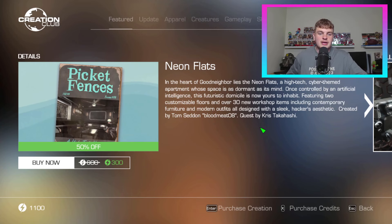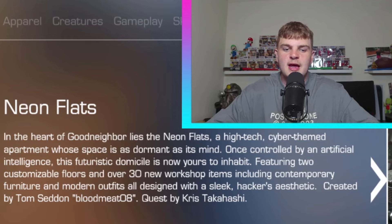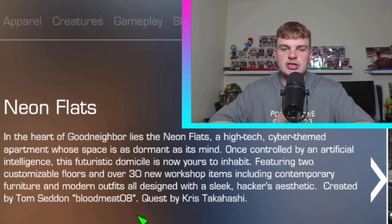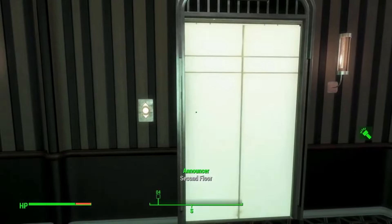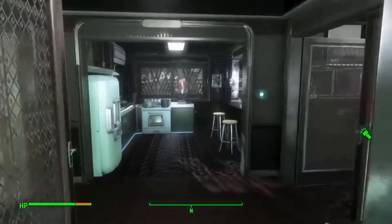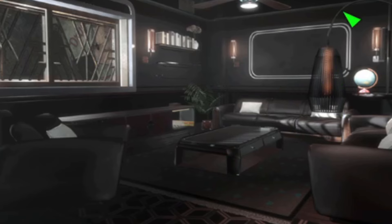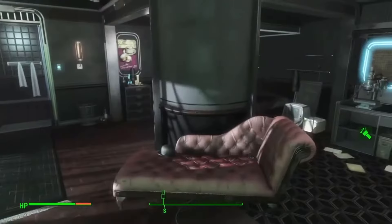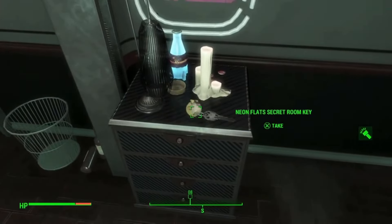We've also got the Neon Flats, 600 down to 300 — 50% off. In the heart of Good Neighbour lies the Neon Flats, a high-tech cyber-themed apartment. Once controlled by an artificial intelligence, this futuristic domicile is now yours to inhabit. Featuring two customisable floors and over 30 new workshop items including contemporary furniture and modern outfits designed with a sleek hacker's aesthetic. The lore in this is pretty cool and the workshop items are sick — you get a couch, table, a globe, a stereo, a chair. It's in Good Neighbour. I would recommend getting that one.